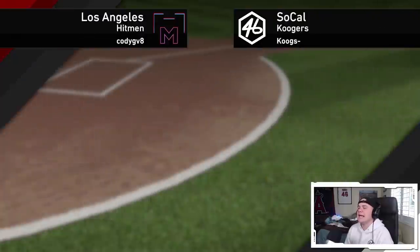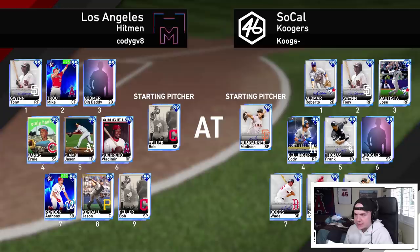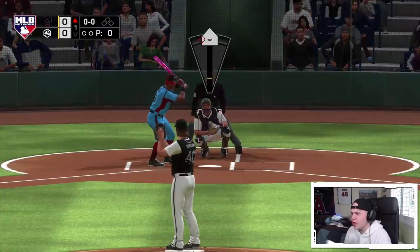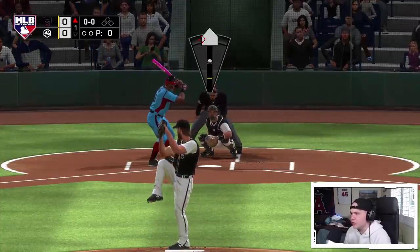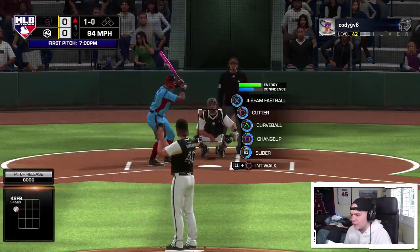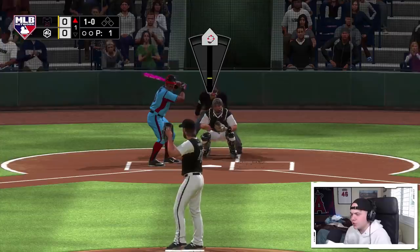We're the home team taking on the Los Angeles Hitmen. He's got Tony Gwynn, Mike Trout, a creative player at second, Ernie Banks at short, Giambi at first, Vlad in right, Rendon at third, Jason Kendall behind the dish, and we're facing 89 Bob Feller. I get to use 98 Mad Bum for the first time in ranked seasons. Let me know in the comments which third inning boss you're gonna take — are you leaning towards Henderson, Verlander, or Roberto Alomar?